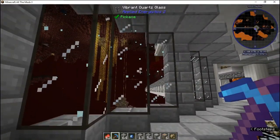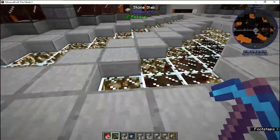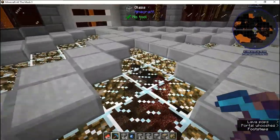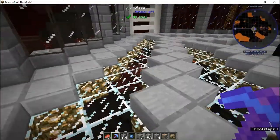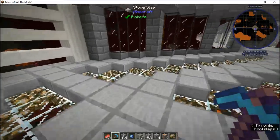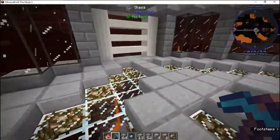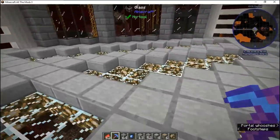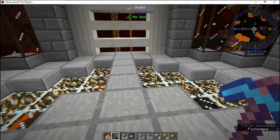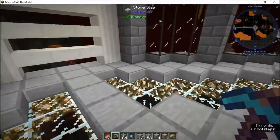This is vibrant quartz glass and it likes to glow. If I can build stuff like this in survival — which I eventually plan on doing after I gather enough resources and I don't die — I will hopefully be able to show my ability to build stuff within the Minecraft game. And no, we're not in hardcore — I just hate dying.